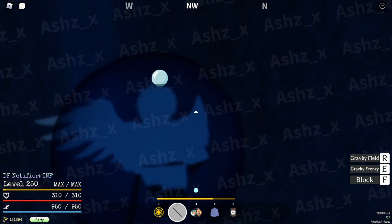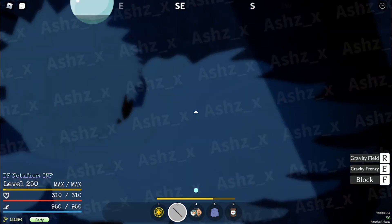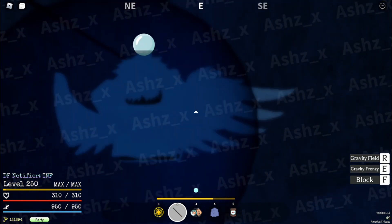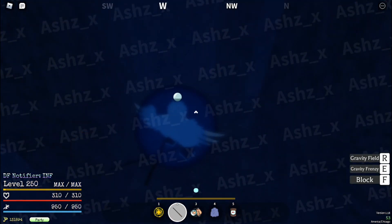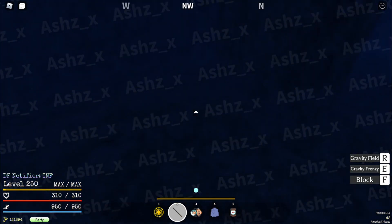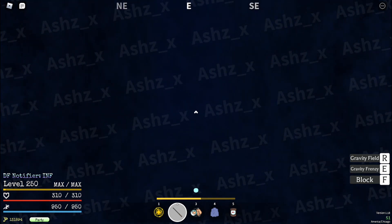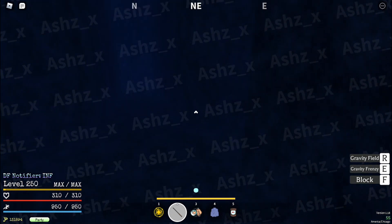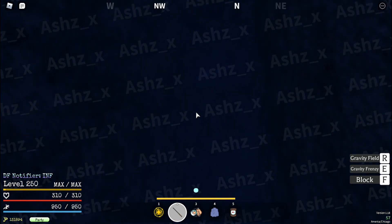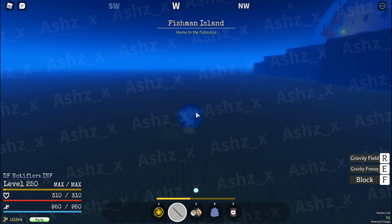Head forward, turn left, turn left again. Swim up, go all the way far left on this part, swim up, go down again — it's a bit of a maze. Go straight, then right, left, straight again, left again, and then come up, and there's a crystal that will take you directly to Fishman Island. And there we go — we are now at Fishman Island.